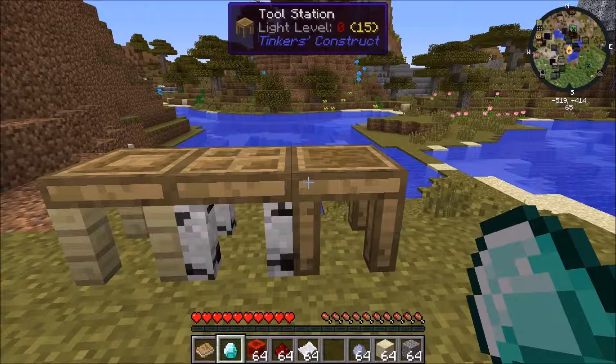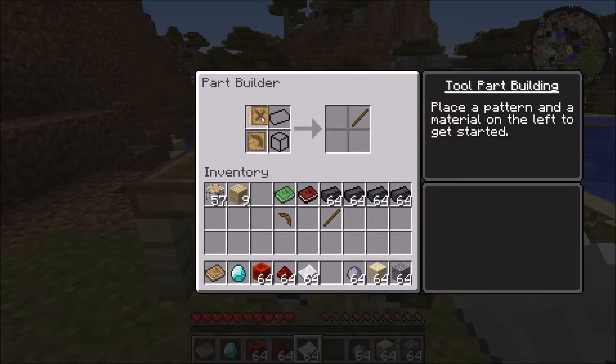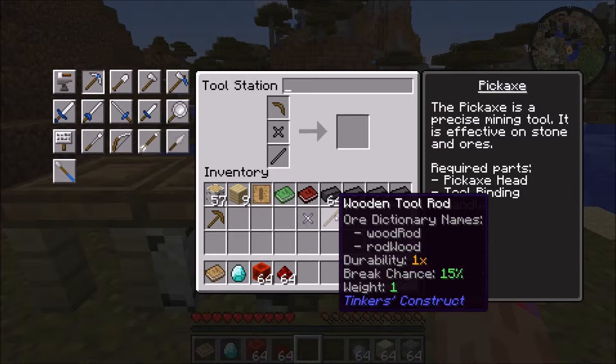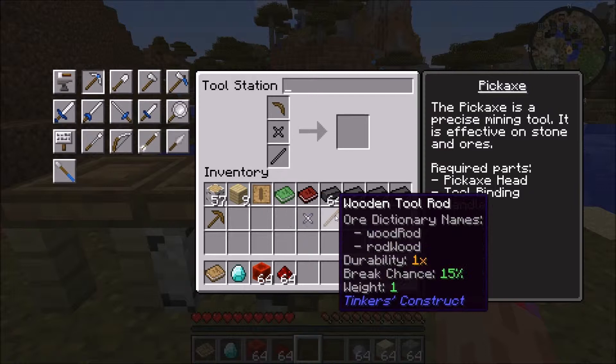The reason I wanted the paper is my favorite kind of modifier. I like to make things out of paper. When you make that same exact tool — notice 97 durability, mining speed of 3.5, and it mines iron. If I make it with paper, which you'd think might normally be a stupid idea, it's still 97 durability, mining speed of 3.5, mining level iron, but four modifiers. So while some things you just got to toy with, I will have a paper binding on there just about every time.